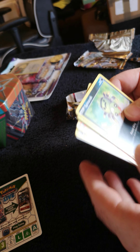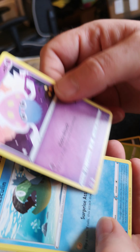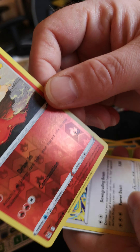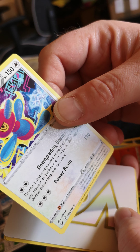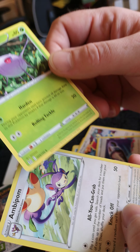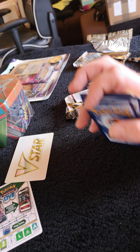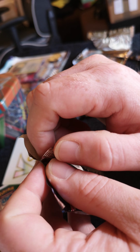Got the code card, Spinarak, Paras, Inkay, Basculin, Phantump, foil Slugma, Porygon-Z — that's also very nice, I haven't even got that one — a V-Star card, Lost Vacuum, Cascoon, and Ampharos. Okay, first pack not so bad. A couple of cards I didn't have yet, like the Porygon-Z and the Slugma.